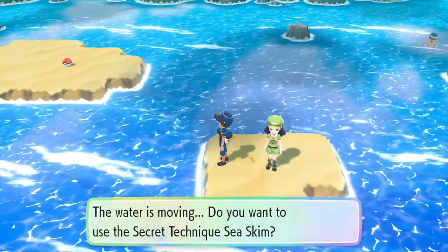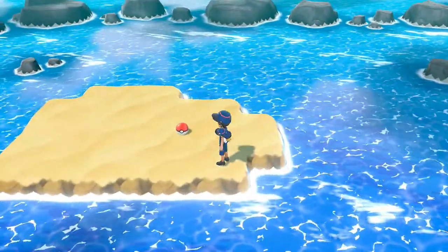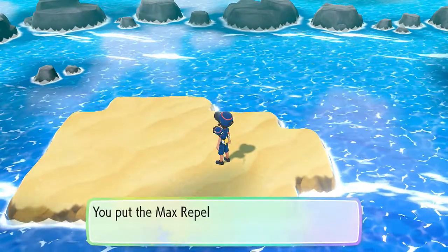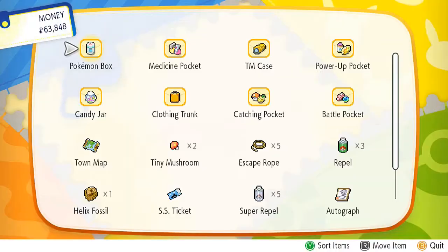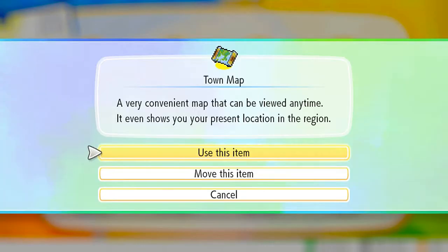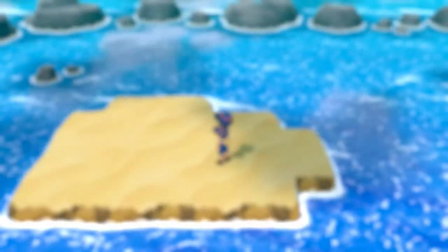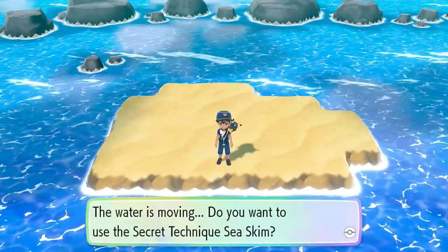Let's surf and avoid that girl for now and grab this item — we found a Max Repel. Let's take a look at how far we are from Cinnabar Island. We are just a few steps away — just one or two more trainers to go.